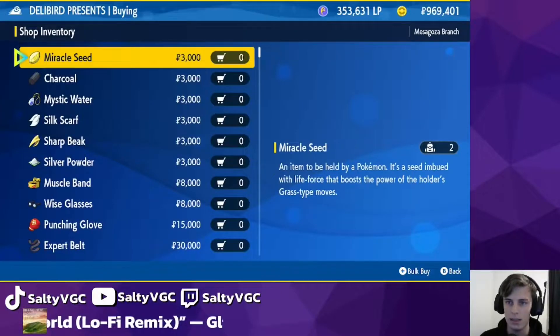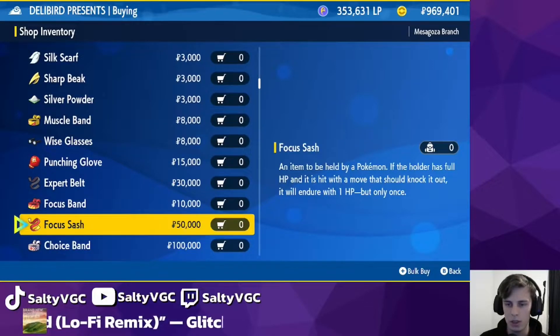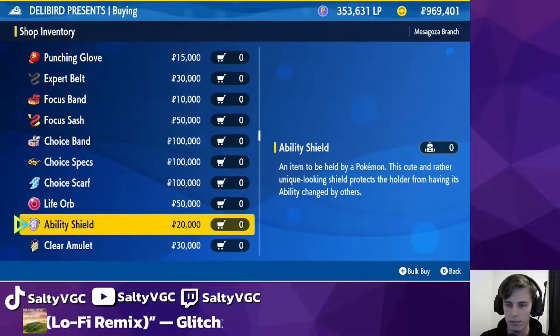Delibird Presence sells a range of things. In the battle items you can see it's got the Charcoal, Miracle Seed, Muscle Band, Wide Glasses, Punching Glove, Focus Sash, and Choice Items.